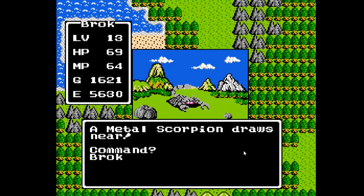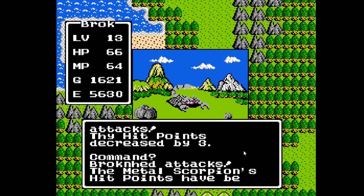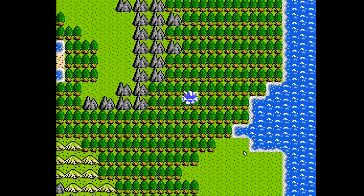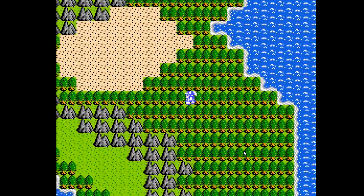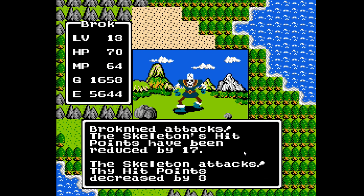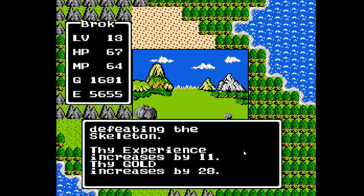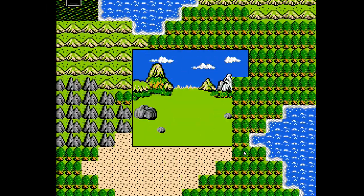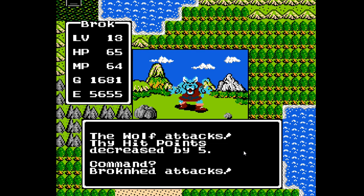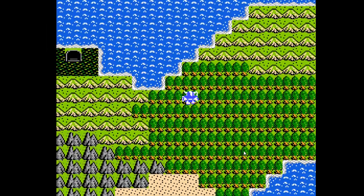Ordinarily I would use the return spell in any later game to travel around. But given that that would take us to Tantagel, and I have no reason to go to Tantagel yet, I'm not going to do that. It will take the same amount of time to walk to Colt from here as it would from Tantagel. And I would like to visit Bul first, as there was a door to be opened there. So we will be taking a little walk.